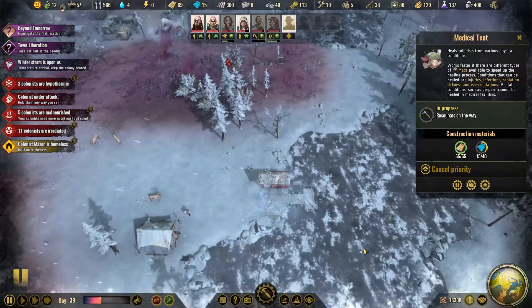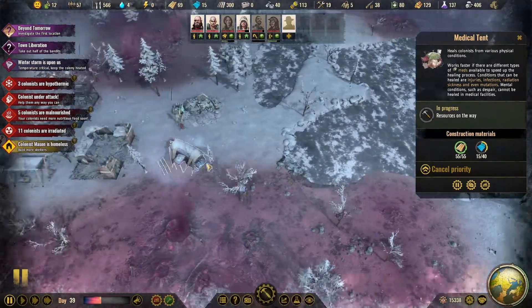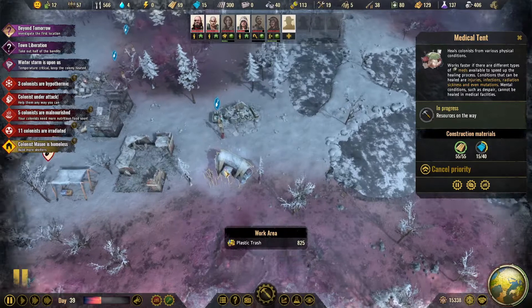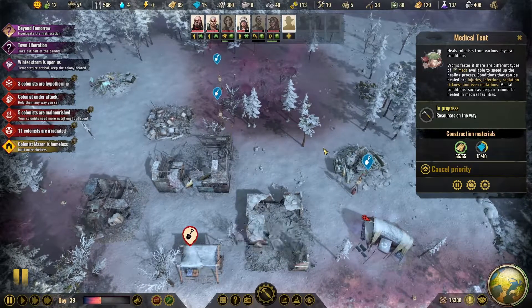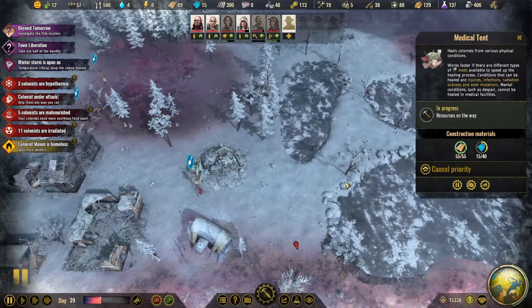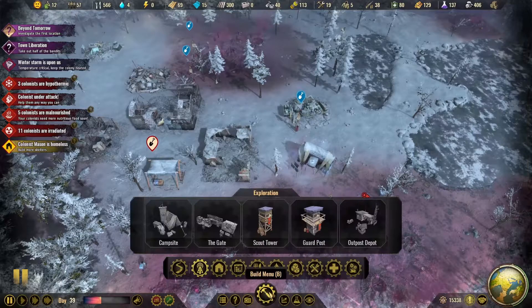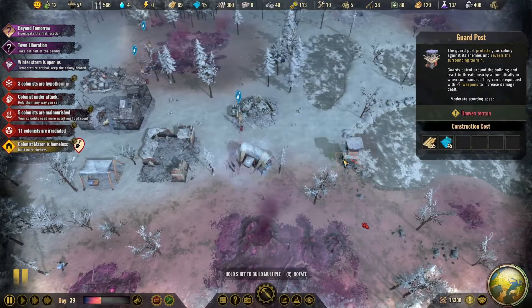Over here? No, it says it's over in here. I think I'm going to build another guard post out here and just keep it here — seems like this is a trouble spot.